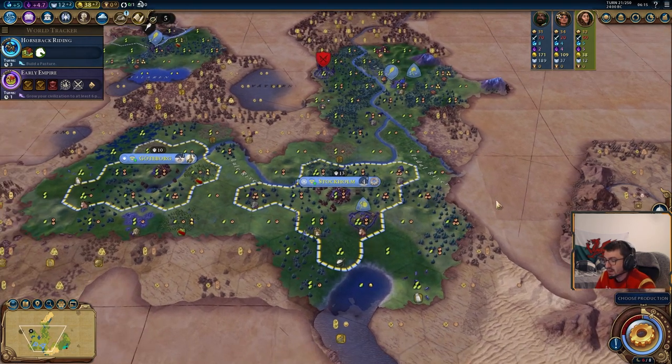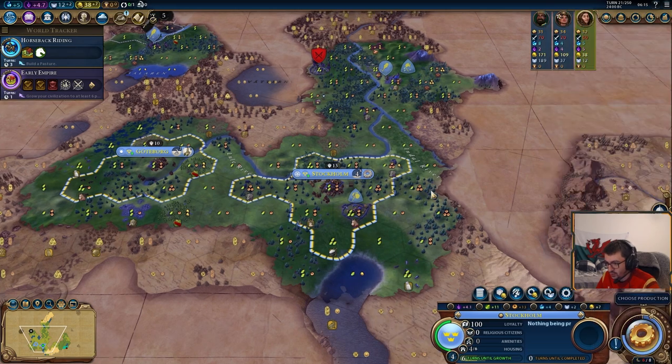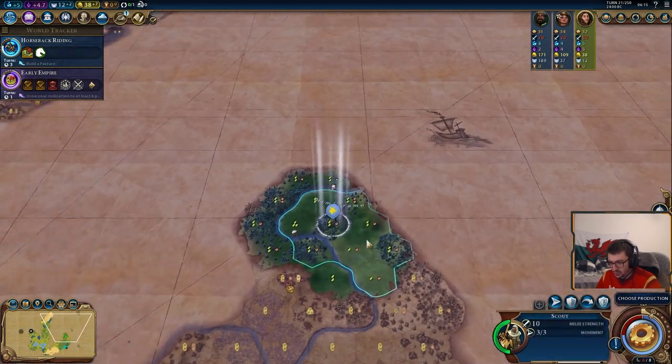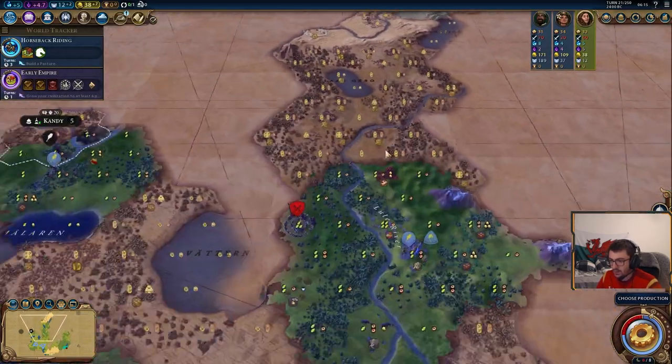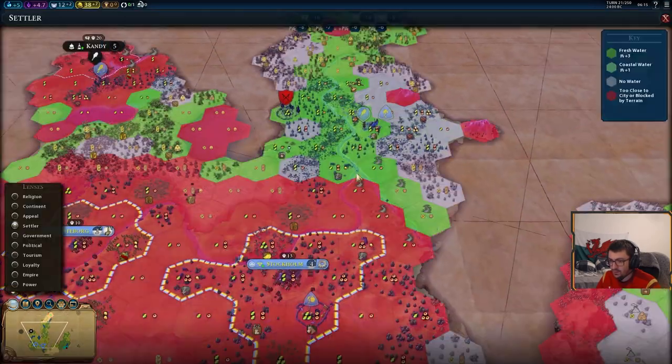In multiplayer, you might be thinking: I can't click next turn because the city wants me to choose production. But in multiplayer you just let the timer run down. You can also hold Shift and press Enter — that also works. Make sure you've finished everything before you do Shift+Enter.